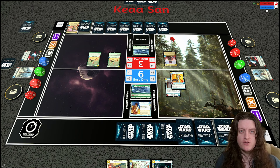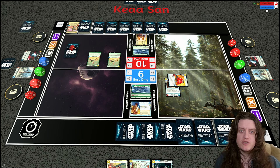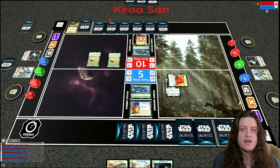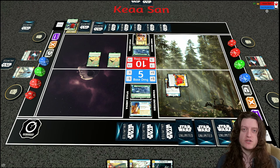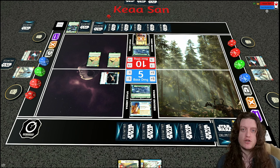My opponent has been thinking for a long time, which suggests this is a tough situation without an easy answer. He ends up attacking into Kanan with Boba — the reasoning being: if I'm going to get defeated anyway, I may as well attack so the minus two, minus two isn't in effect, dealing more damage. My opponent then plays Agent Callus to trade with Kanan and draw a card. Kanan defeated Boba but my opponent got Kanan off the board too.